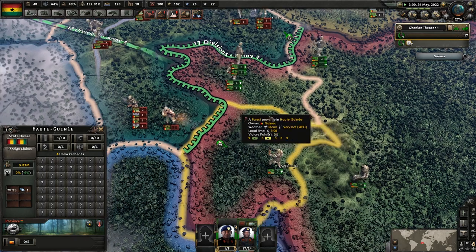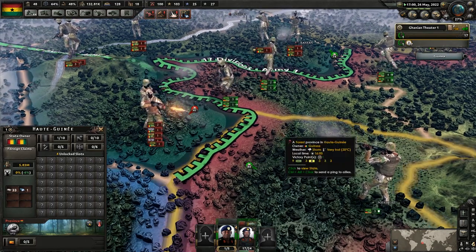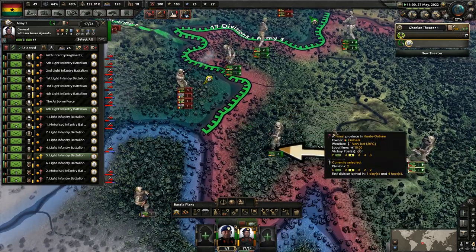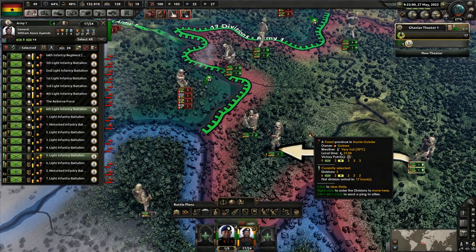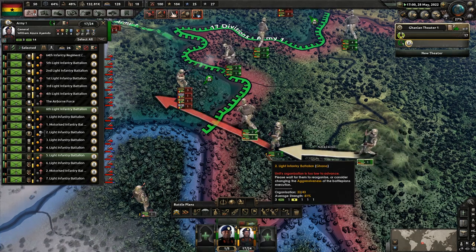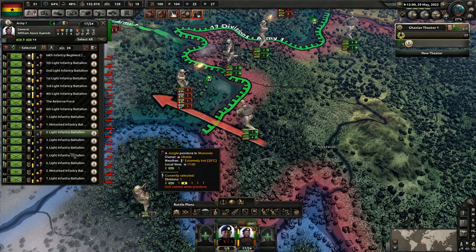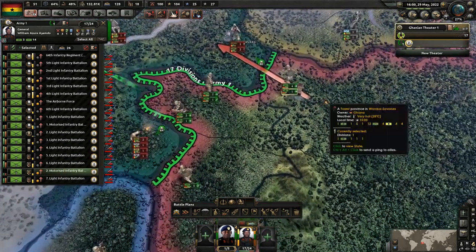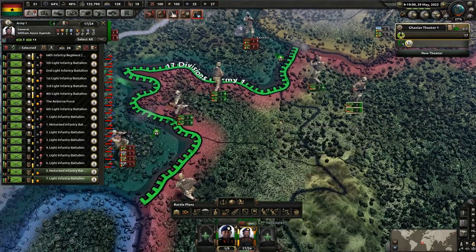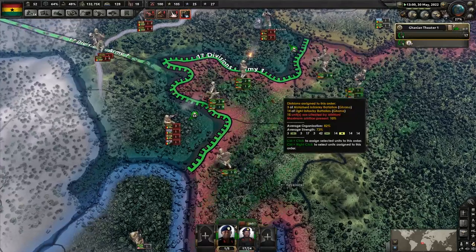We have an improvement in our reserves. Let's counterattack this guy. Organization is too low to advance — really? These motorized guys should just stop attacking because they barely have any equipment; they're not useful right now and they're just going to get equipment I don't have destroyed.